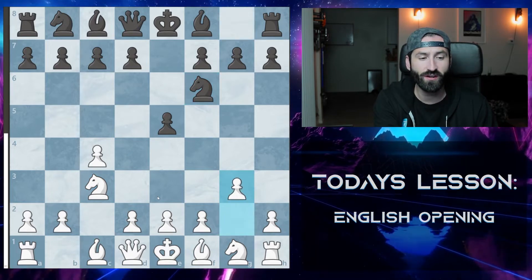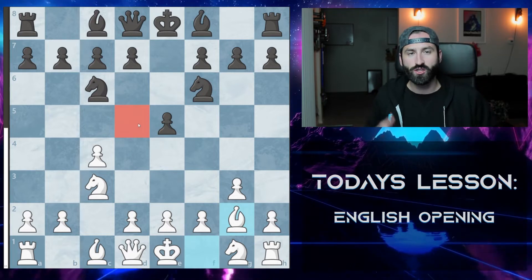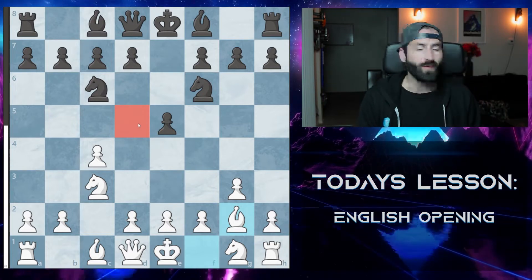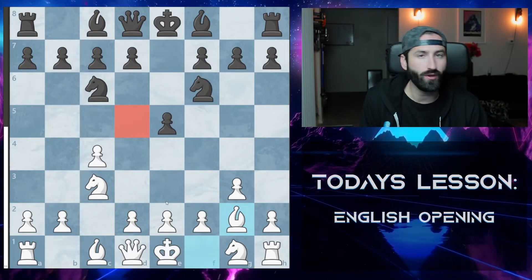And after black pushes up to F6, we look to fianchetto our bishop so that we can really put all the pressure we want on the D5 square and stop black's development. From here, you're basically responding to what your opponent's giving you and playing accordingly. It's pretty simple for the English.